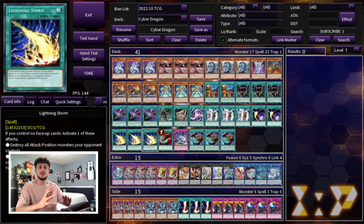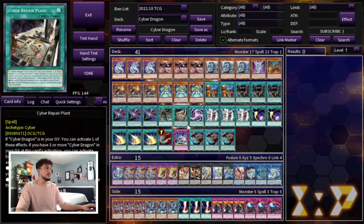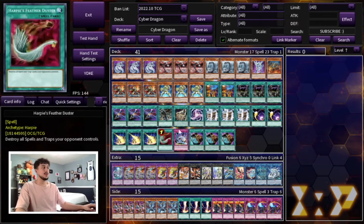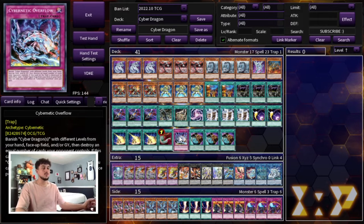On the topic of back row hate and D-Fissure: the cool thing about Cyberload Fusion is that you can put cards back from your Banish Zone into your deck, which means under D-Fissure or Macro Cosmos this card kind of helps you play through those effects. You don't want to be in that situation — that's why we're playing so much back row hate — but this card does help. We're also playing one Cybernetic Overflow. Even though this is a going second deck, if you don't OTK your opponent you can break their board and set up an Overflow on top — having an Infinity, a Regulus, and an Overflow gives you multiple forms of disruption that's very hard to beat.